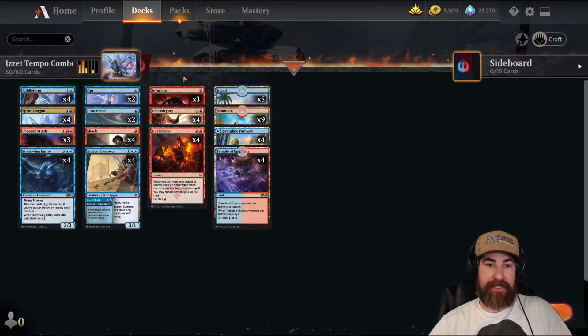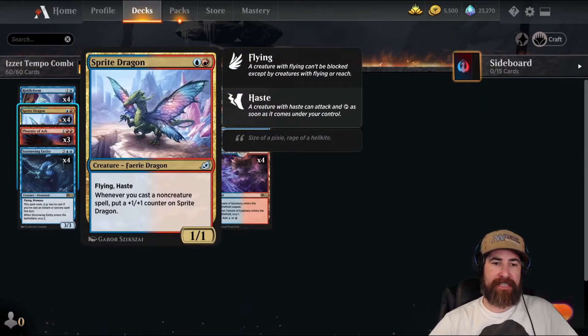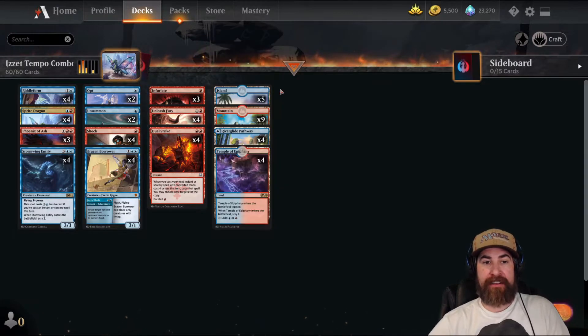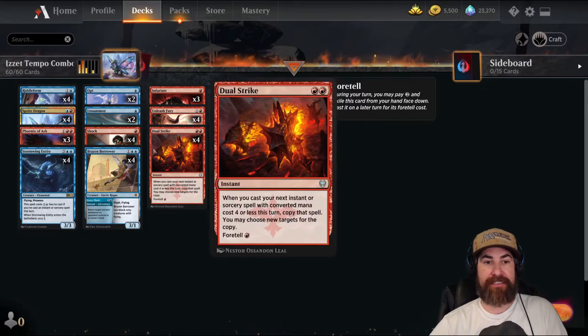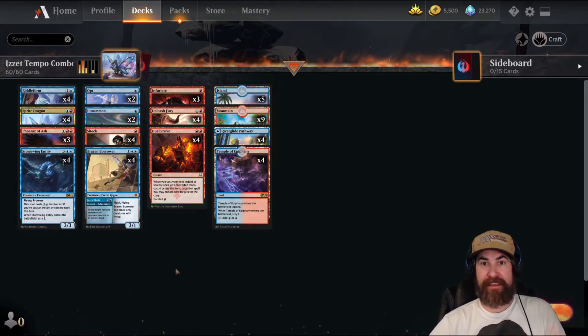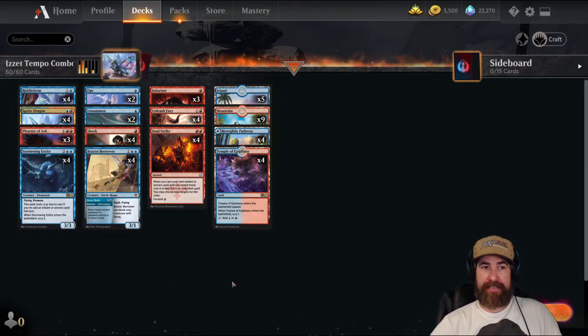The best combo in the deck: you Infuriate one of your creatures — whichever one is best at the moment, maybe the Stormwing or Sprite Dragon — then you pop the Dual Strike which is hopefully in Foretell. So let's say you have a base one-attack dragon. You cast Infuriate, it gets another attack counter — that's two plus the three here, so five. Now you Dual Strike — it gets another token, it's at six. Then you throw Unleashed Fury — it gets another token, that's seven. Unleashed Fury triggers once, it goes to 14 damage, and then the Dual Strike gets to Unleash Fury again — that 14 damage goes to 28 damage. You just closed out the game on turn four with four mana, killing your opponent for a huge amount of damage with one creature.